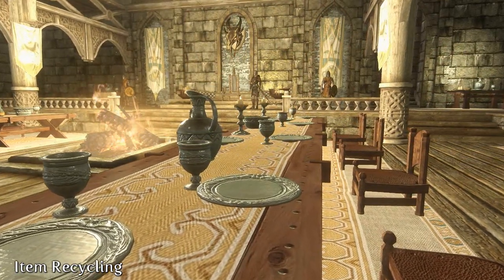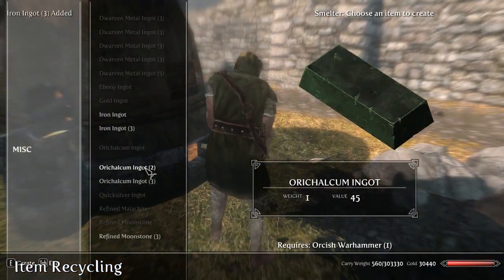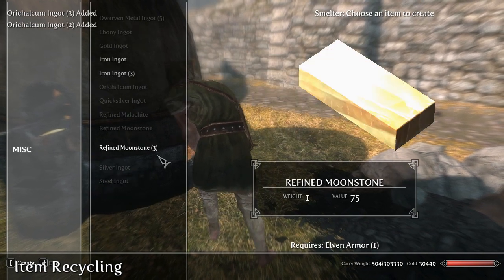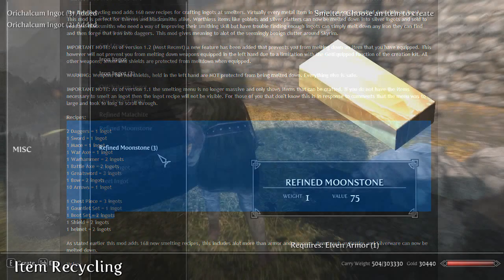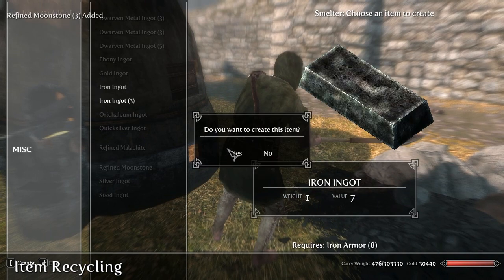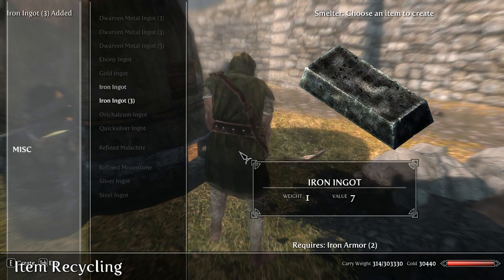There are 168 new smelting recipes in total, created by the author himself. For the most part, the recipes are fair, and the amount of ingots you receive depends on the weight of the item — so you'll need two daggers for one ingot, but you'll get two ingots for every warhammer you melt. You can find full conversion information on the mod page, and obviously you can see how many ingots you'll receive in the smelting menu. There are a few rules, like not being able to melt equipped or enchanted items, but the system is designed so you can see and meltdown everything quickly and easily at any given time.